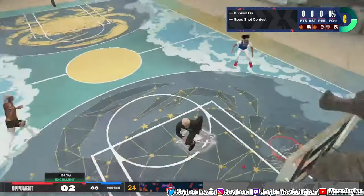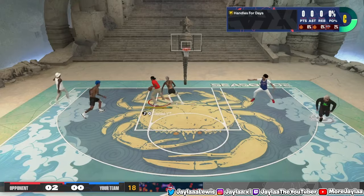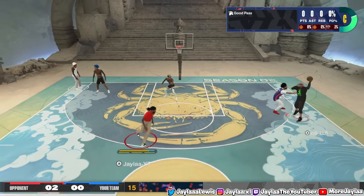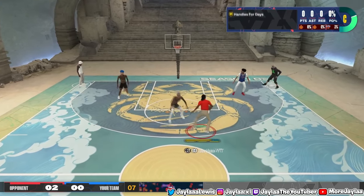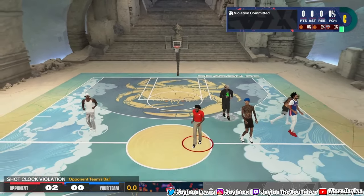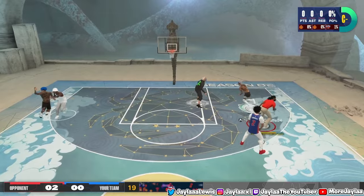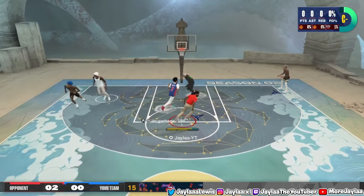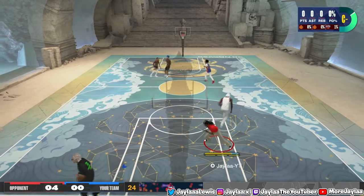First game back and I'm getting dunked on immediately. I don't play this game because it has a lot of problems, but coming back I was honestly shocked — it seems like a lot has been fixed. My dribbling is very stiff though; I dribbled down the whole shot clock and got a shot clock violation. Savage Giraffe is nothing but a pure rim runner, hitting a high tear dropper to get his two points on the board.